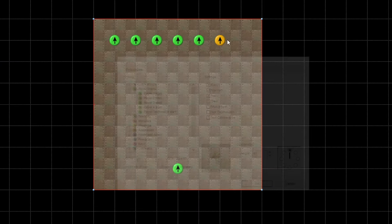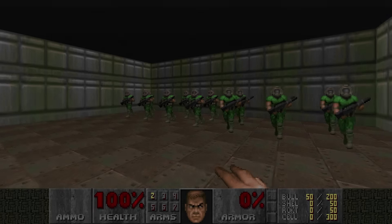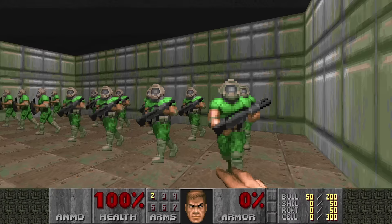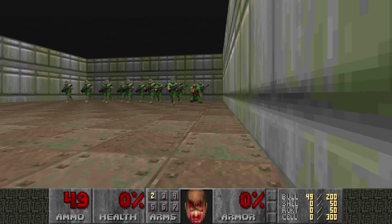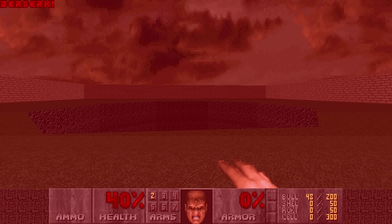If you've toyed around with level editors for Doom, you may have noticed something peculiar whenever you place more than one player start object. Placing more than one player start will create Doomguy clones that don't appear to do anything. Without a doubt you've tried to shoot these immobile comrades only to find out it also harms the player — and it's even deadly. Hence why these clones are also called voodoo dolls. So why does this hurt the player? Why is this a feature? Let's find out.